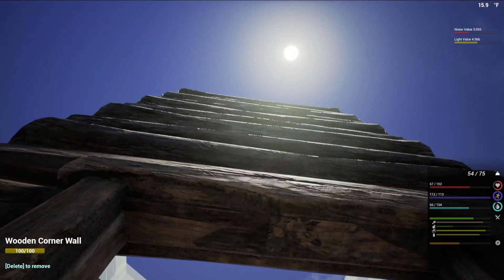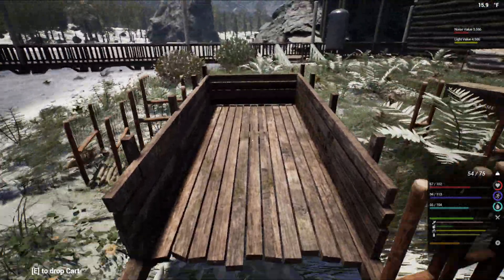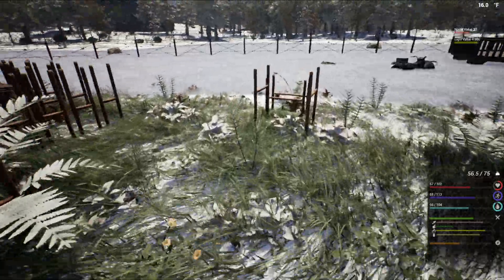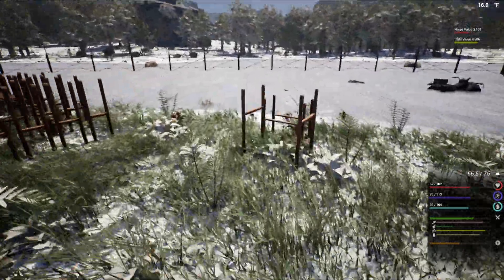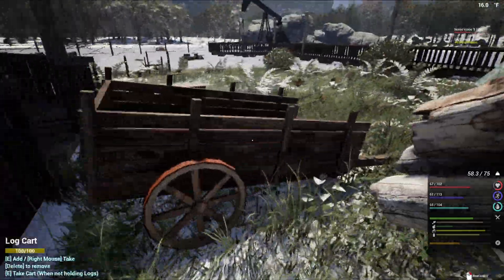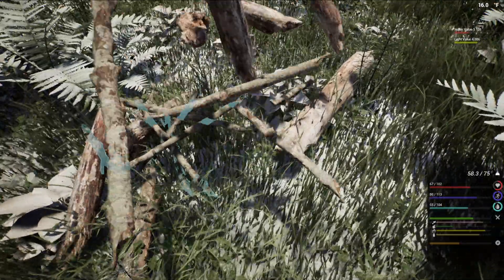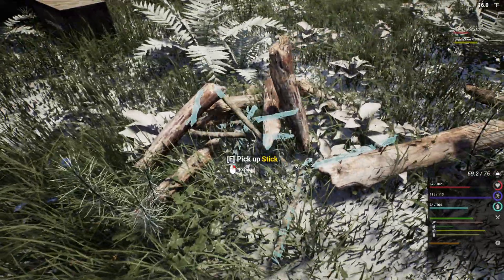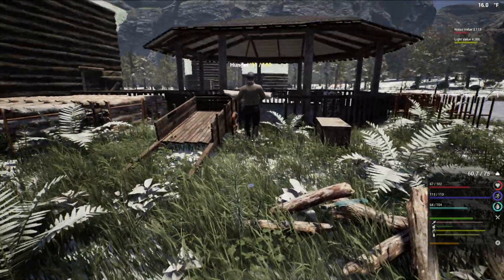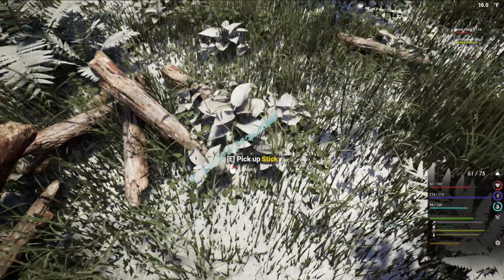Let's get this all set up and ready to go. We're gonna need a bunch of sticks which means we're gonna need to harvest a bunch of logs. One thing I hate is the cost of the materials - some of these items are a little too expensive in my personal opinion. We're gonna have to drop these and harvest them. Really Mike - I was getting ready to harvest that. That's the one thing that can be annoying sometimes.